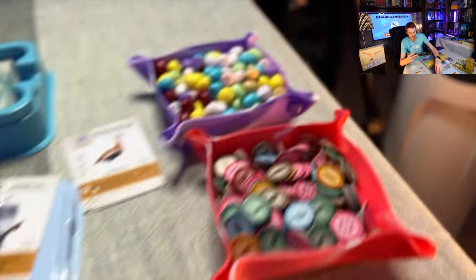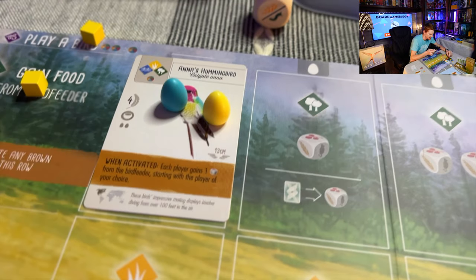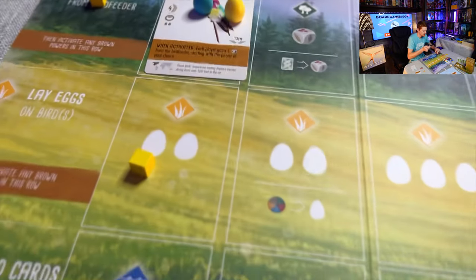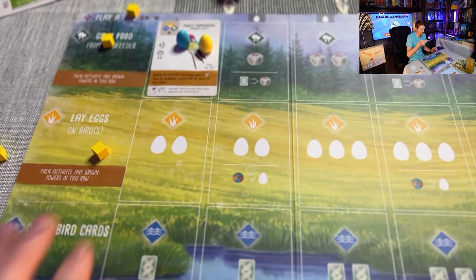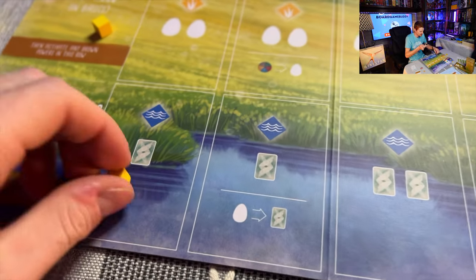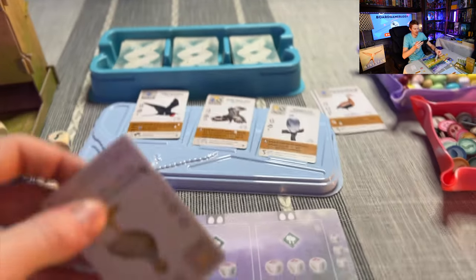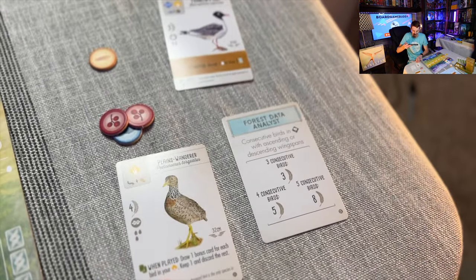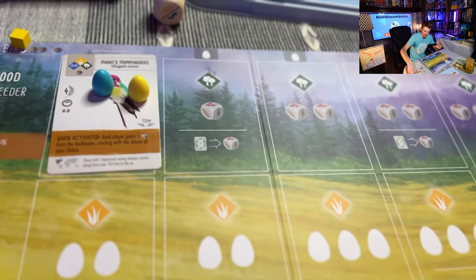All three main actions have the potential for brown powers on the cards. The 'lay eggs' action gives you two eggs — you just take two eggs and place them on birds. Keep in mind each bird has an egg limit shown by the egg symbols; if a bird is full you can't place any more there. For 'draw cards,' you can take a face-up card from the display or draw one blind from the deck — that goes into your hand.